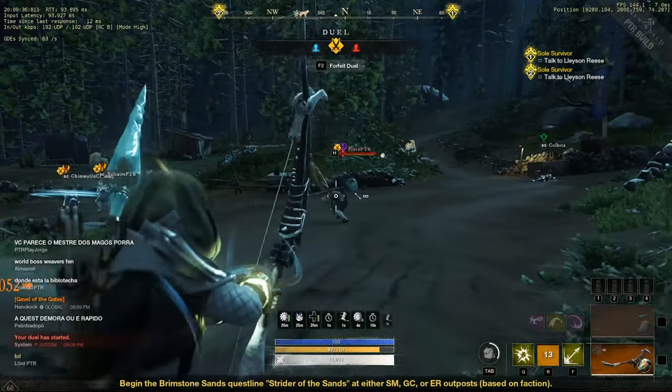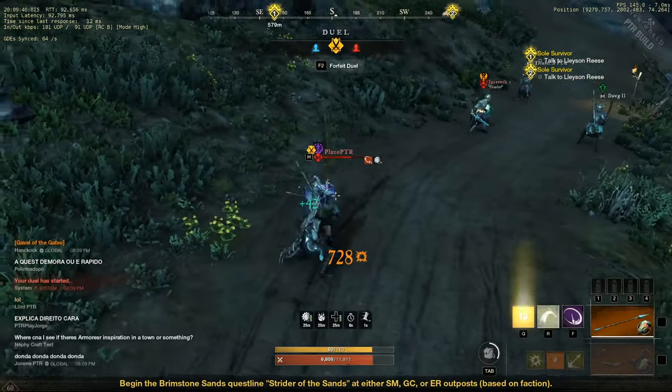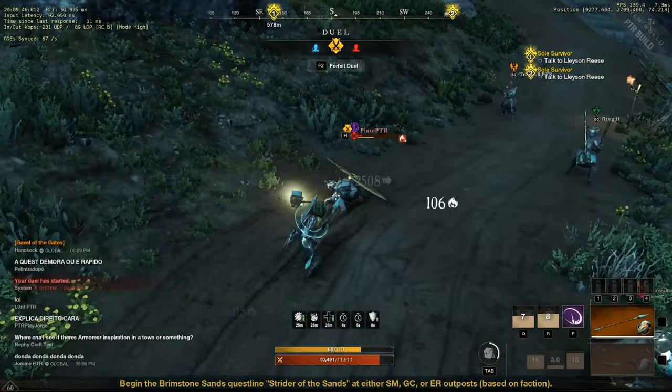This guide is going to be a little short because hammer greatsword is probably the easiest kite build in this game. It also doesn't help that spear counters hammer heavily. Hammer is very slow and predictable.